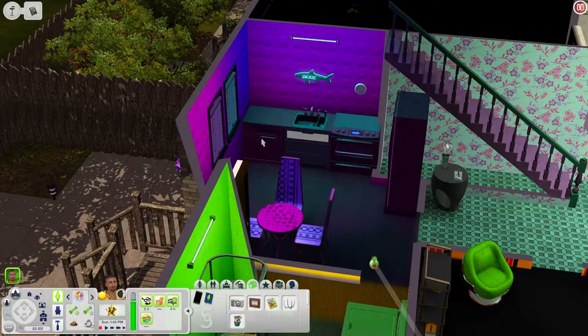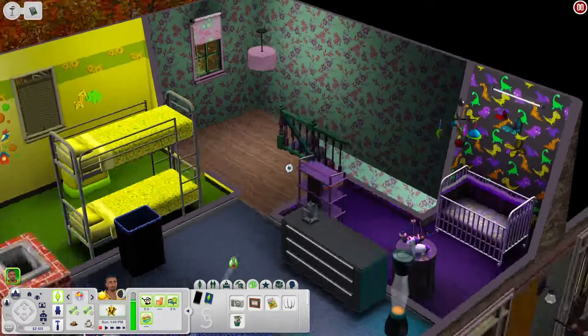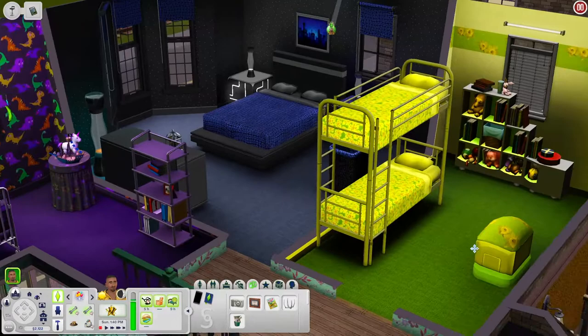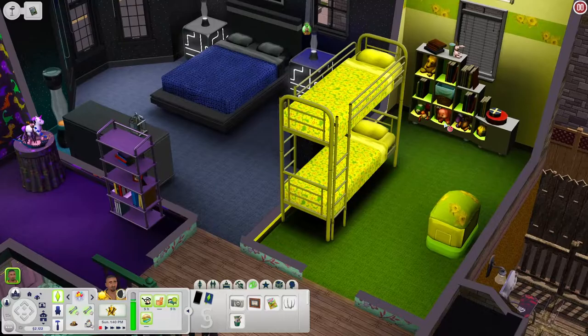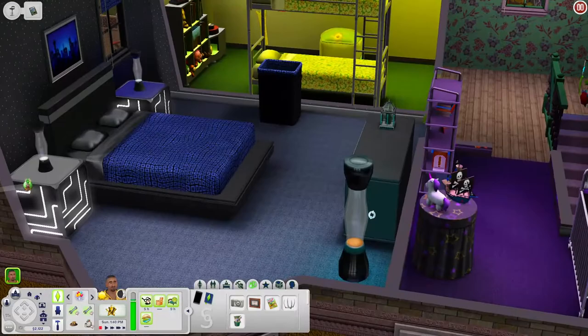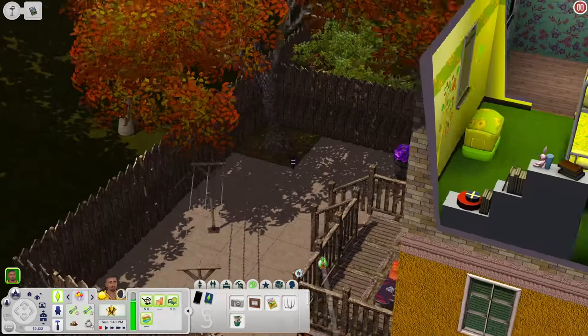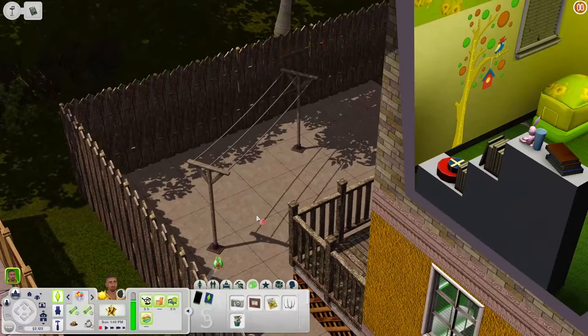Going upstairs, everyone's room is really nicely done. There's a nursery with cool purple walls and dinosaur decorations, a kids' room with a bunk bed, toy box, and bookshelf, and a master bedroom with a futuristic blue vibe — I love it. Out back you have a deck with a clothesline, and you could easily add planters, a grill, or more seating if you wanted.